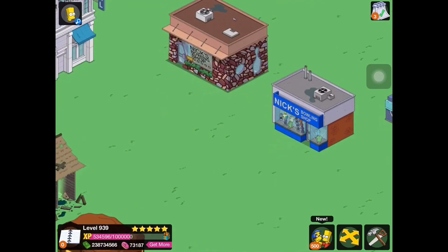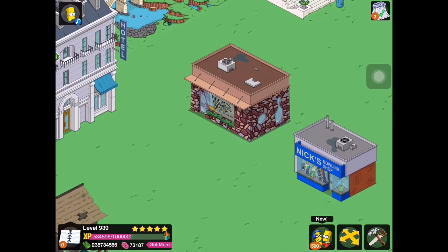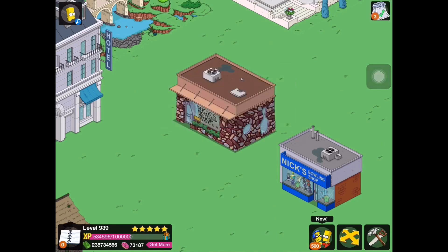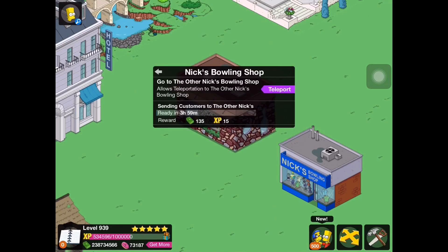Since it's 70 donuts for the bundle, each building is only 35, so that's really not that bad of a price and you get two cool buildings out of it. This one over here is just the regular Nick's Bowling Shop — the building task is 'Sending Customers to the Other Nick's,' and it earns 135 cash and 15 XP every four hours.